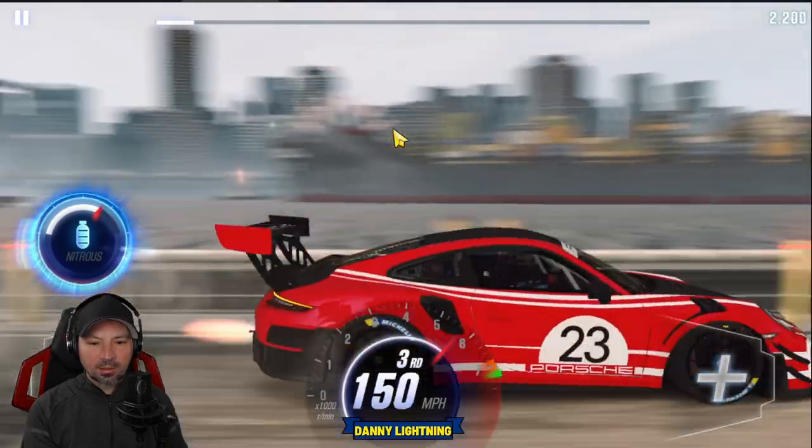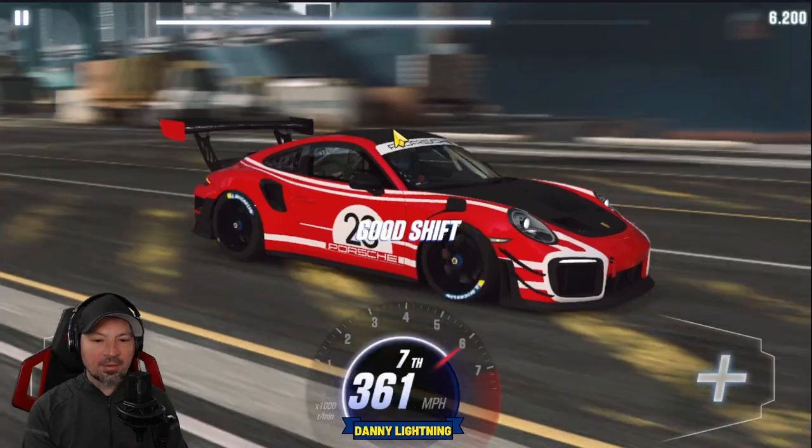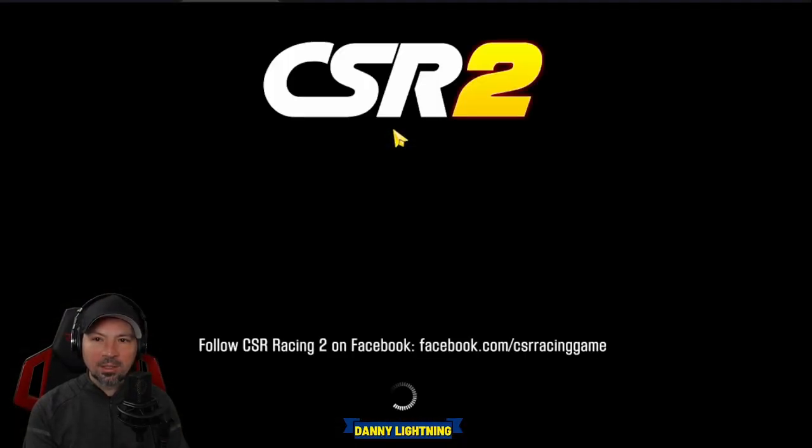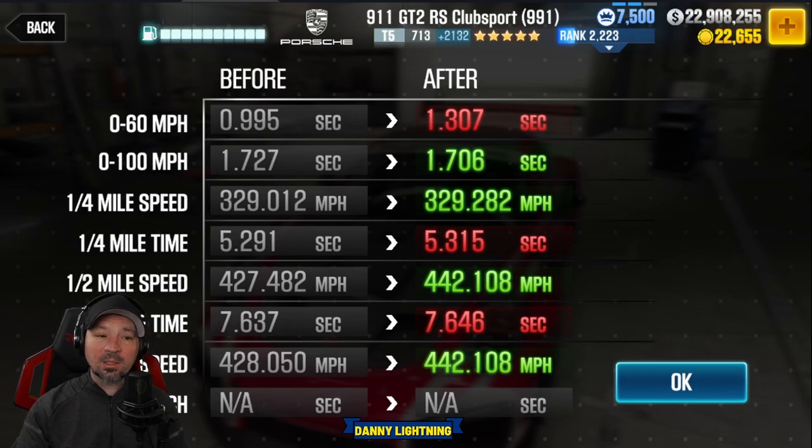2nd, 3rd, Nitrous, 4th gear, 5th gear, 6th gear, 7th gear — and that's all she wrote. She tops out on the top speed right before she crosses the finish line. We got a 7.647; the last run was a 7.637. So I'm getting 7.63 to 7.64s running it like this, which is a pretty darn good time.